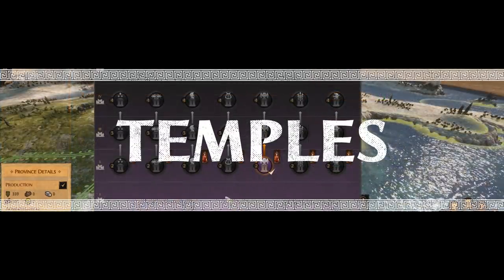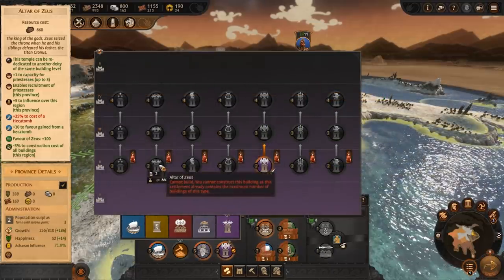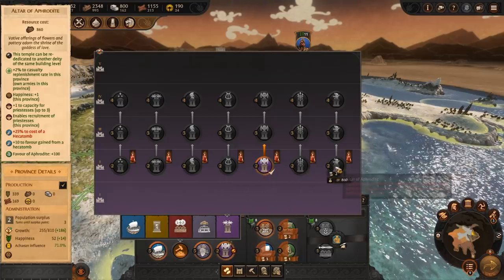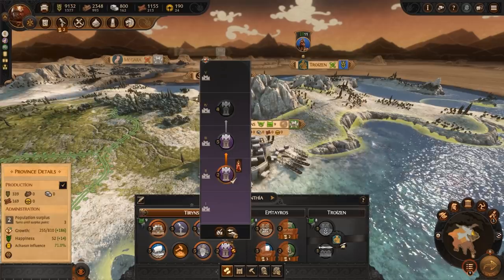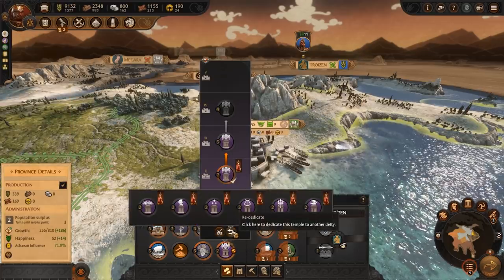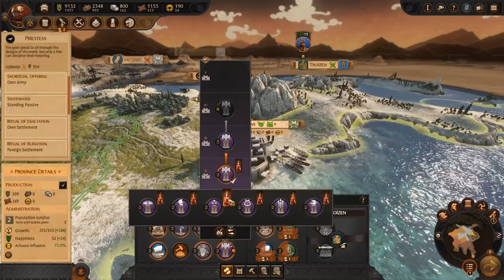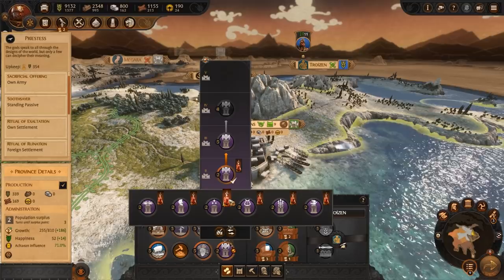You will find one temple for every god involved in the Trojan War. The gods will grant favour in the way of powerful effects if you build their temple. Once built, you can switch the temple to worship another god but this will come at a cost and time. They will also give you access to the priestess agent. We will cover the gods in a later video so stay tuned for that.